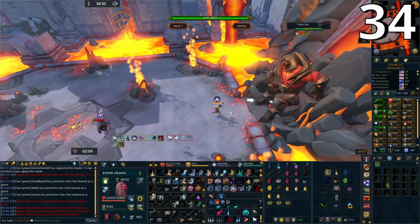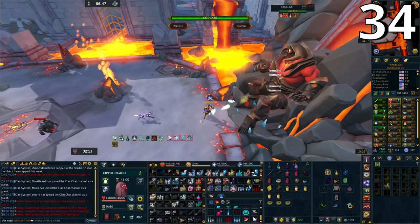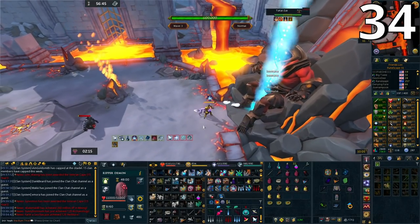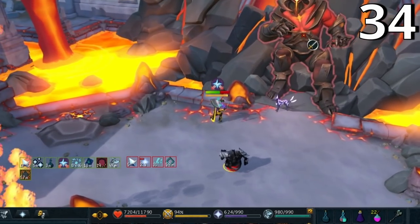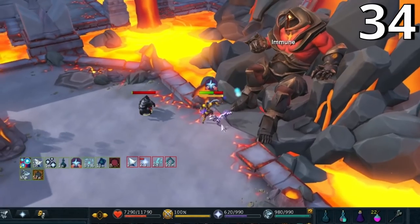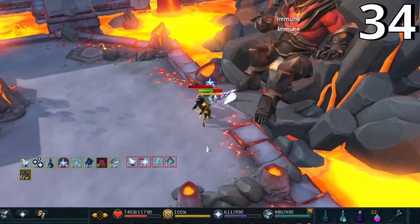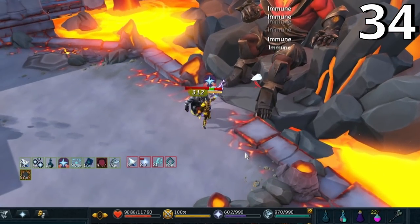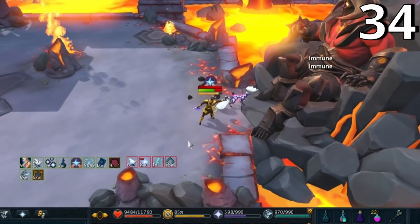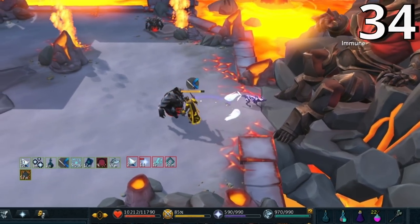Moving on to general tips. Soul Split healing is calculated before damage is actually dealt — before any reductions or invulnerability. This means even if your damage is blocked you still get the healing based on how much damage you would have dealt. A good example is attacking Zuk when he's invulnerable — your health still goes up because the Soul Split calculation happens before the damage reduction.